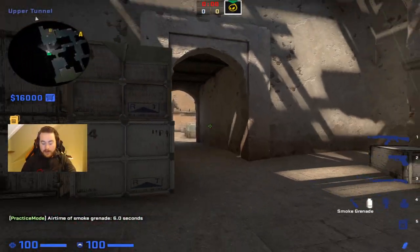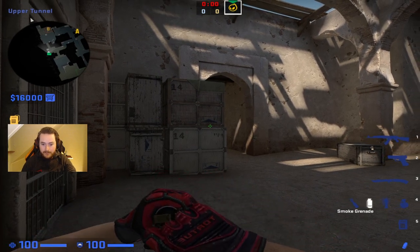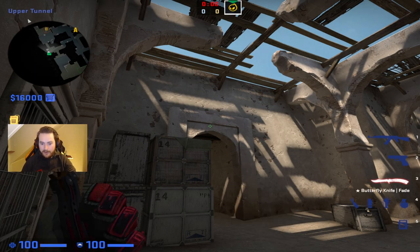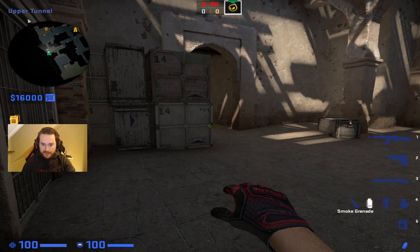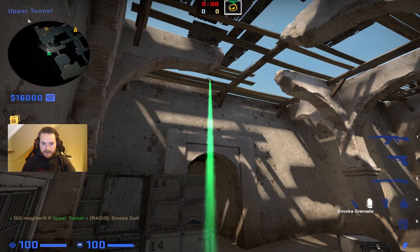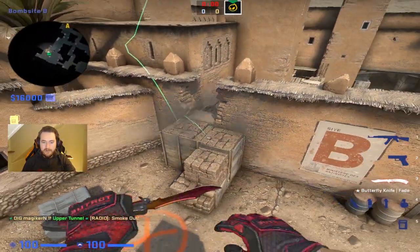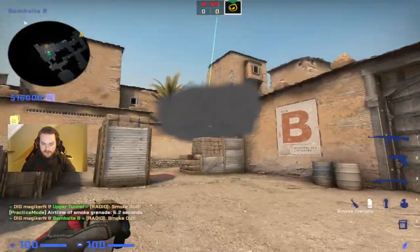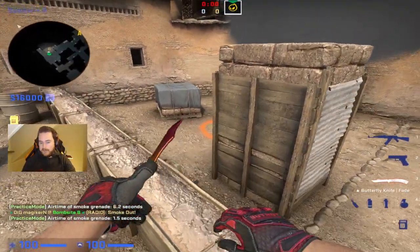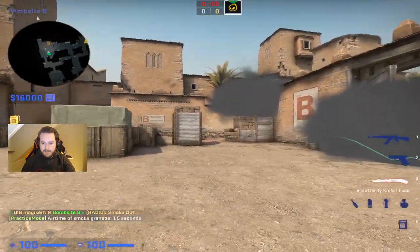Moving on to a window smoke. This one might be a bit next level, but you can throw both of these to block off the whole outside of B. What you do is get into this corner here — my config is in my previous video which Pada will link down below. If you use my settings, my thumb is lining up with this here. Line this up and do a jump throw — this smoke will bounce off and land here in window. If you throw both this and the door smoke, you can have blocked off the complete entry to B. From here you can molotov the site, throw flashes on the left side, and come in to clear B-site with your teammates.